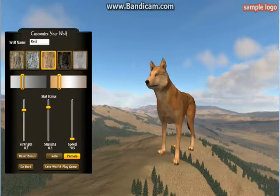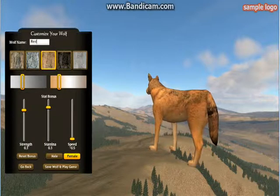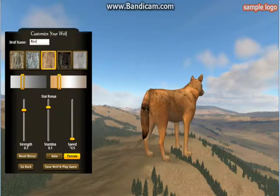This is my wolf. Her name is Red. You can choose female or male, and you can customize colors. There will be a link in the description of the game — it was made in 2011.